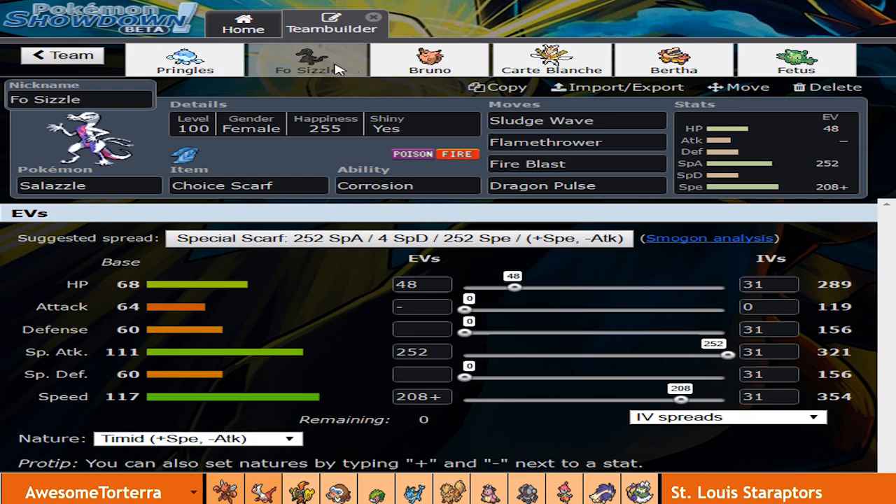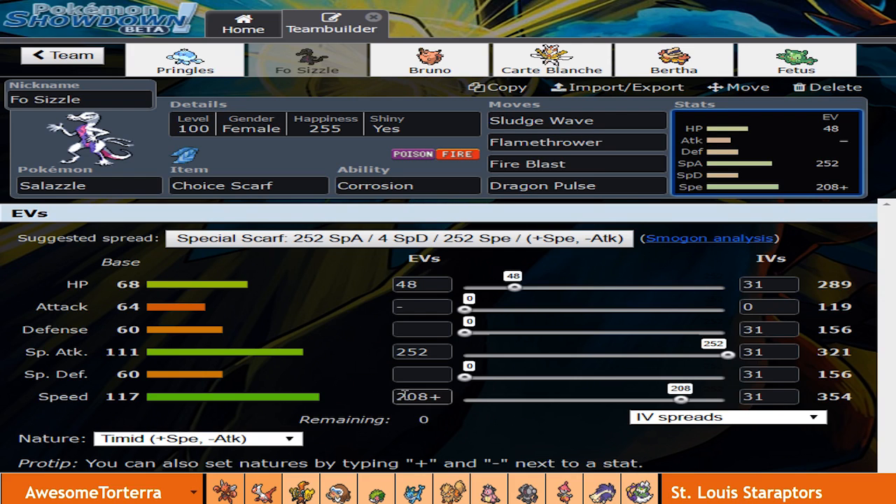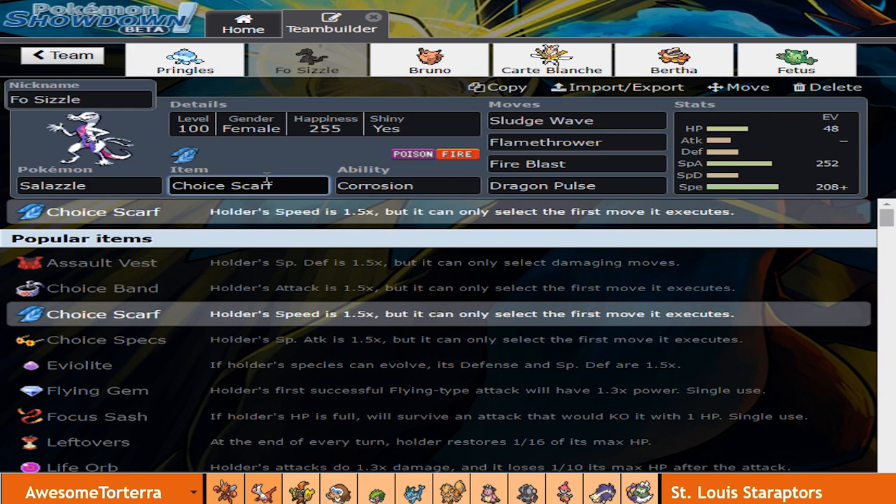Next we have Faux Sizzle here, the Salazzle. I'm actually not bringing the Snorlax — this is the first week of the entire GDL that I'm not bringing Snorlax. We've got Faux Sizzle with Sludge Wave, Flamethrower, Fire Blast just for a last ditch effort to get a bunch of damage off, and Dragon Pulse, which honestly only hits the Latios. Rocking a Timid Nature, speed crept to outspeed the Tornadus I believe. Max special attack and the rest in HP. Choice Scarf, because it outspeeds his team barring any Choice Scarfers.